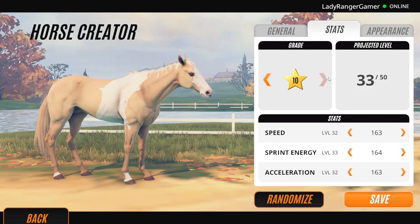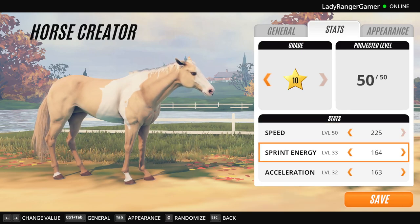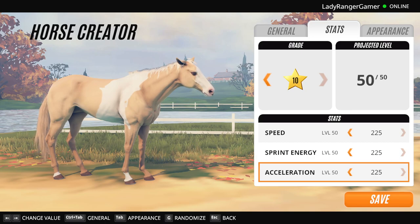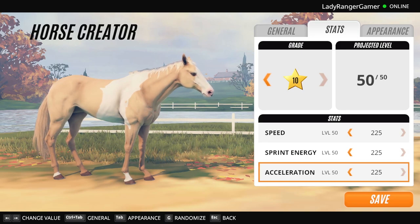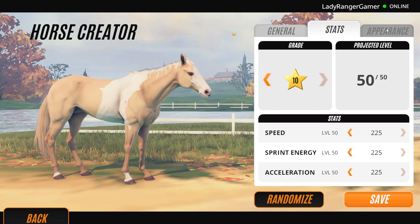You can change the grade of the horse, which is wicked. The fiddly bit is you hold this down with an arrow and you can edit their speed, sprint energy, and acceleration. You can get yourself a top horse - warning though: when you select it to be available to buy in story mode, it will cost you 24.5 million. Being a grade 10 with all these levels maxed, it's going to cost you a lot.